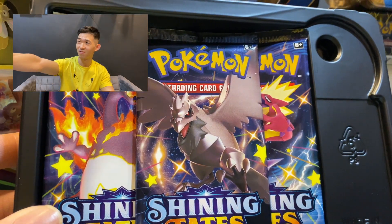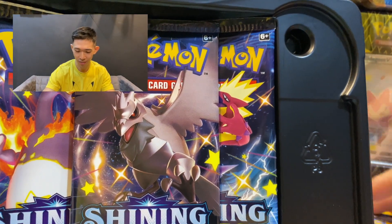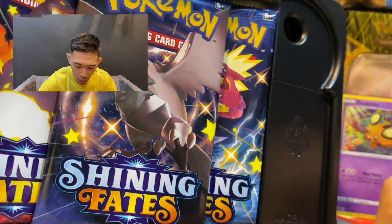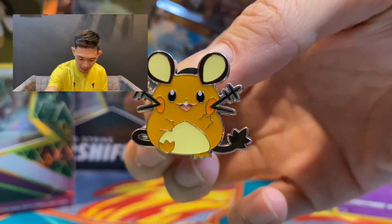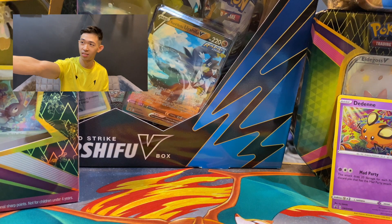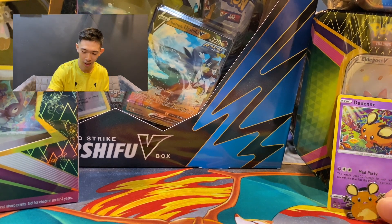This is my first countdown — there goes my PSA 10. So we've got the DNA promo card, and obviously we've got the DNA pin. Check out this DNA pin — it is so cute! It's so kawaii. You chose the right one — it's so cute!